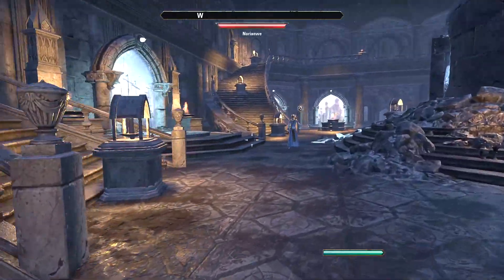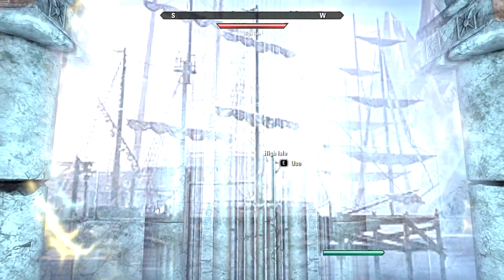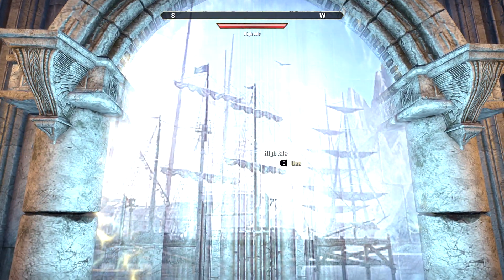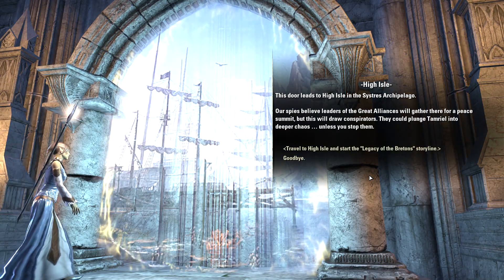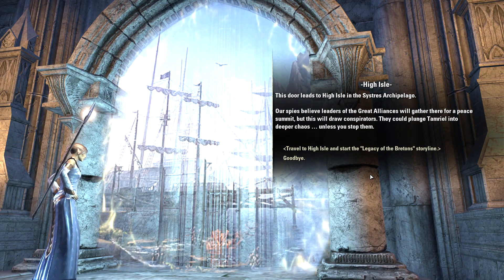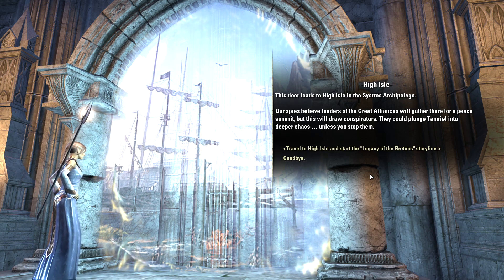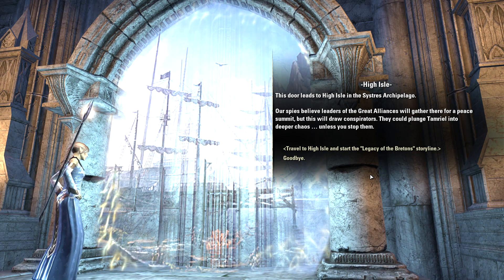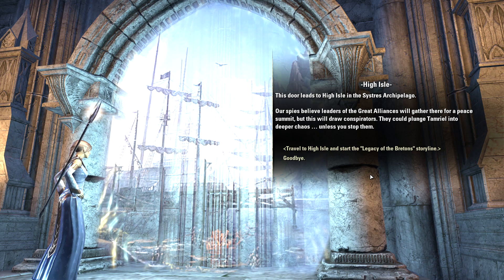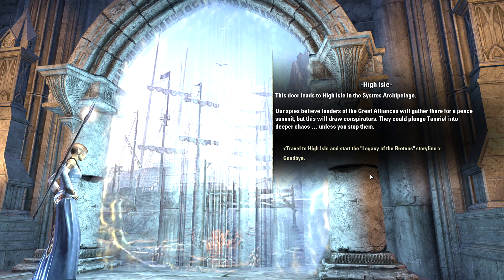After that you get access to gates that will take you to the various zones in the game. There's a number of open slots, so I'm guessing there will be more expansions in the future. This door leads to High Isle in the Sisters Archipelago. Our spies believe leaders of the Great Alliances will gather there for a peace summit, but this will draw conspirators. They could plunge Tamriel into deeper chaos unless you stop them — and of course, we're off to High Isle.